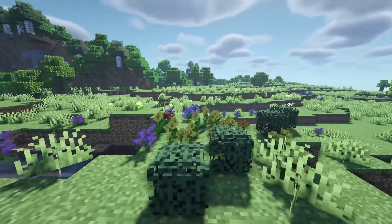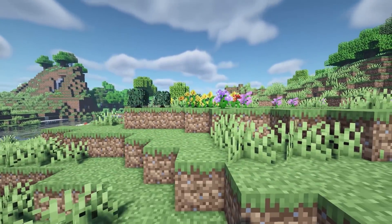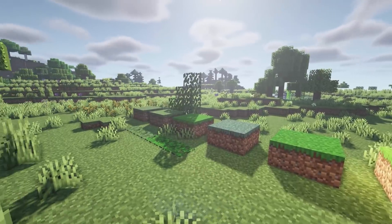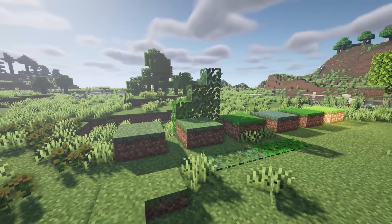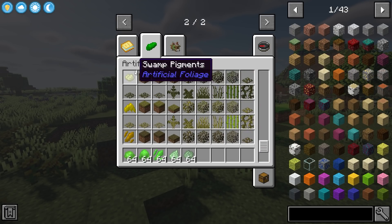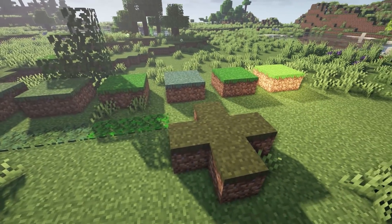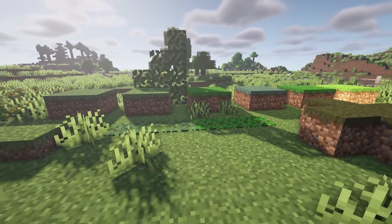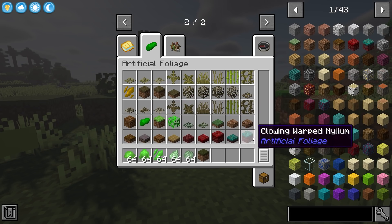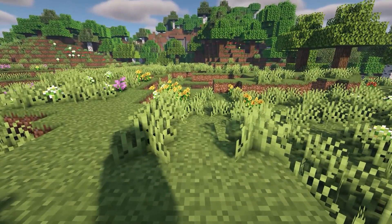Next we have Lush Biomes. This adds some new plants to the game for the plains — as you can see the flowers here. It's a very simple, very cute flower mod that adds little bushes. After that we have Artificial Foliage, which lets you craft any type of biome-colored grass and grass blocks. You get pigments from tall grass or just grass and craft them into any colored biome block you'd like. You can mix and match, create some texture, add slabs, leaf carpets, different types of grass, and even colored sugar canes. It would be really useful if you wanted to live in a desert and wanted to change the grass color around your house.